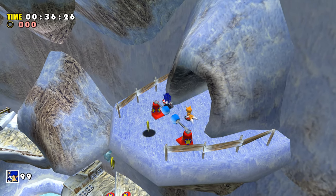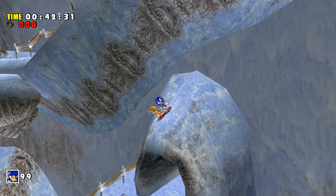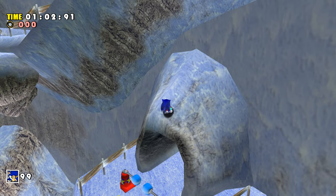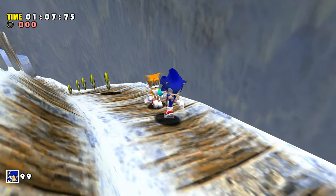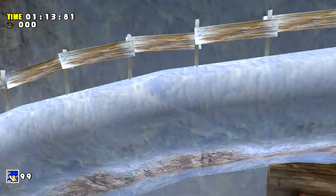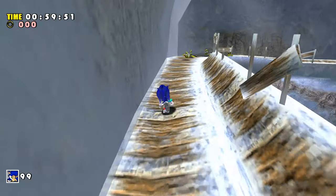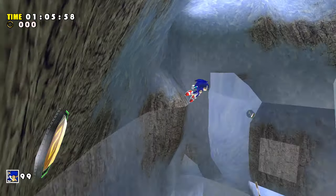Despite how tempting it is, do not hit the checkpoint here — if you mess up and have to restart, Tails will always respawn on top of a ring. By carefully manoeuvring yourself on top of the roof of the cave, you can use the incline as a ramp to spin dash jump to the bridge above you. It may take a few tries but you should get it almost immediately. Just be careful as Sonic will land literally inches away from a path of rings. Using free cam to get a better look, I was able to spin dash jump over them to hit the next checkpoint. This narrow bridge can be an absolute magnet for Tails, so I'd recommend losing him before you try to spin dash jump across.